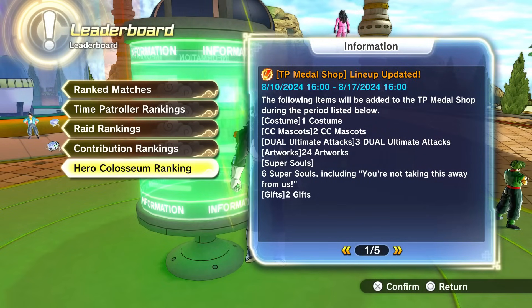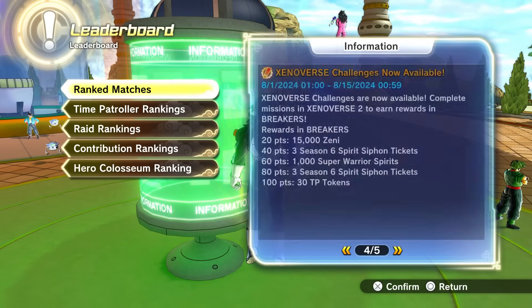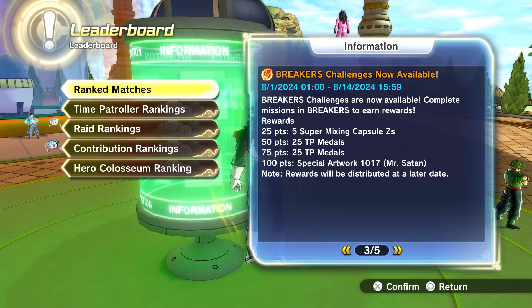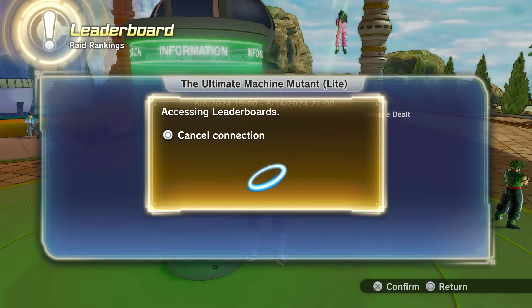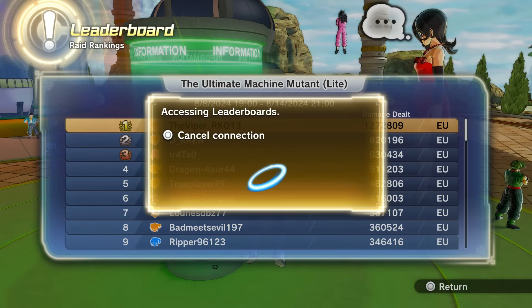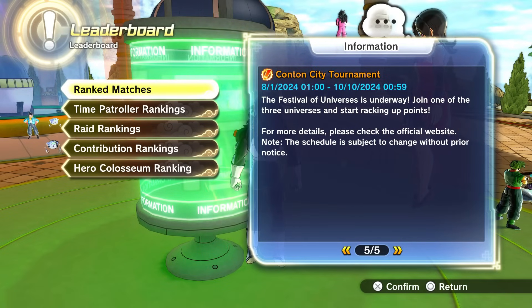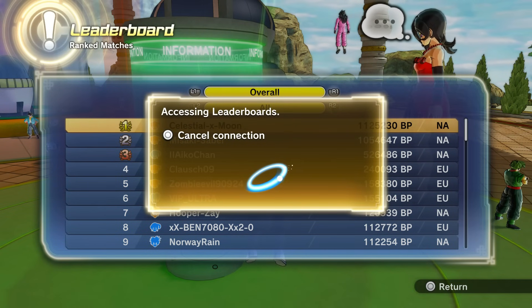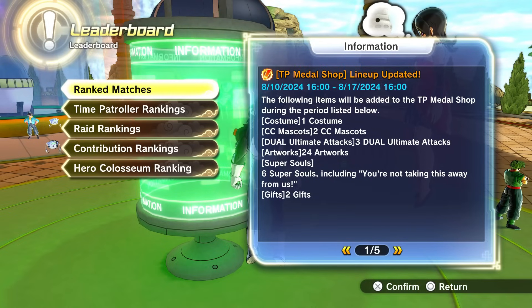Fix number four: there is a literal information board in Conton City in Dragon Ball Xenoverse 2 that gives you info on the scoreboard, rankings, and similar things. They should update it so it also displays information and rewards for the current raid that's ongoing at a specific time. You'd be able to check it in Conton City when a raid is on or about to start and see what rewards are available and how many points you need — instead of having to go to the website. I don't know why they don't update it for raid rewards when they already update it for the TP medal store.